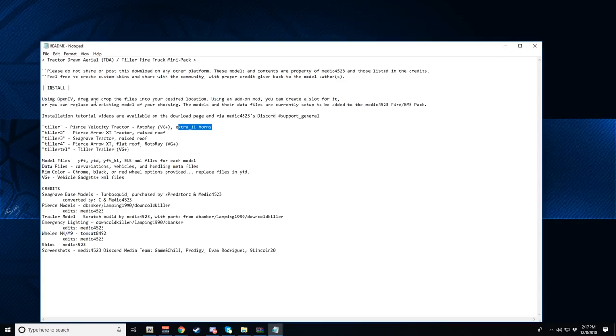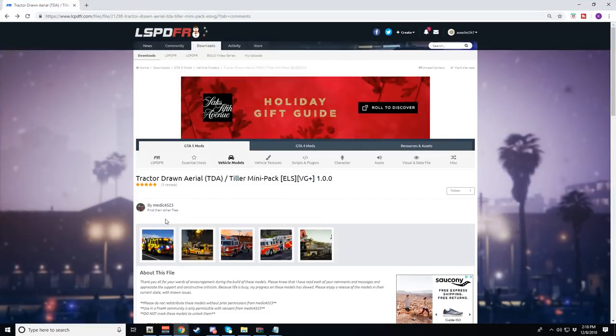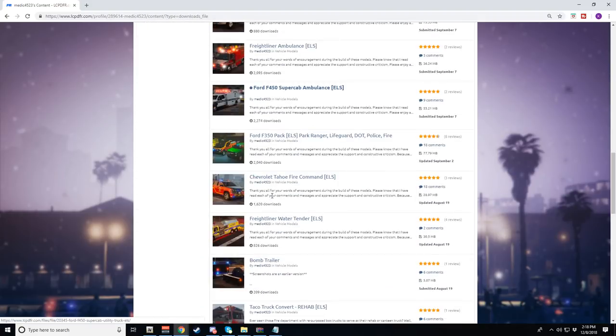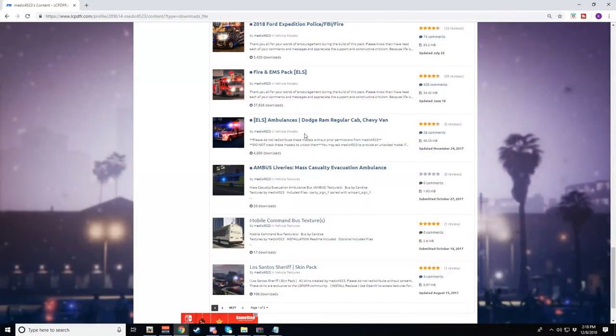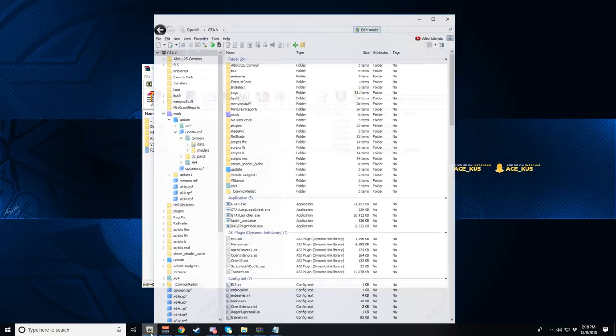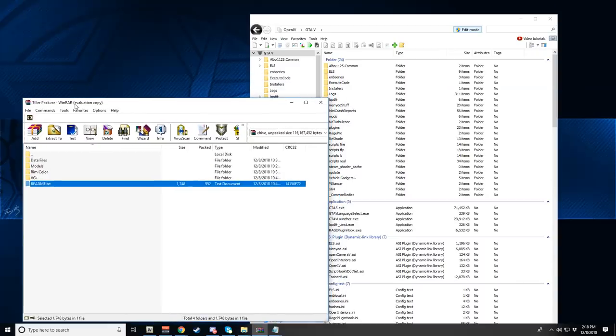The README says if you're using OpenIV, drag and drop these into your desired location using an add-on method. You could also replace, but I don't recommend replacing because it's going to cause issues. The models and their data files are currently set up to be added to the medic4523 Fire EMS Pack, which is perfect because we already have that installed. If you don't have it installed, definitely install that first.